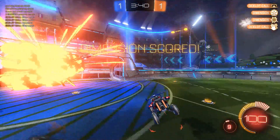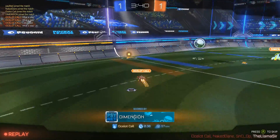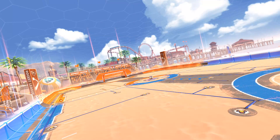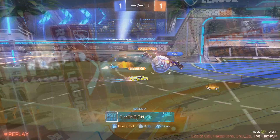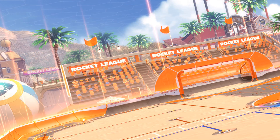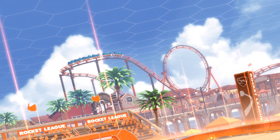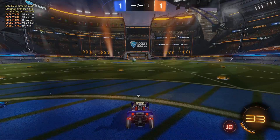May 29th is the official date and we get a ton of awesome stuff with that. The brand new map is called Salty Shores. Look at some of the details in the background — there's a giant volleyball-type thing on the left, all the eggs in the stands have sunglasses on, and there's a roller coaster in the background that actually moves, as you can see in the trailer.